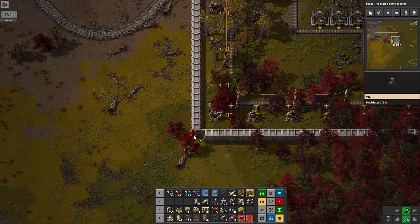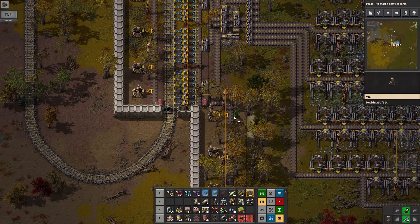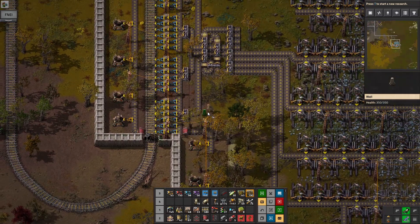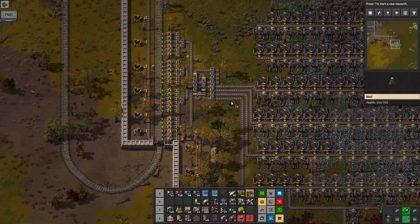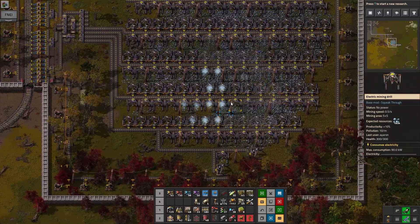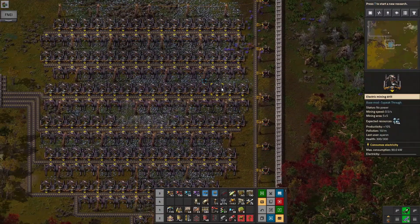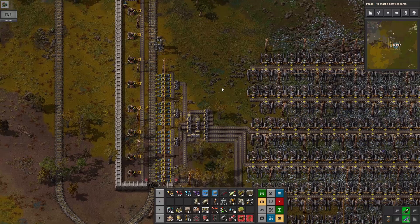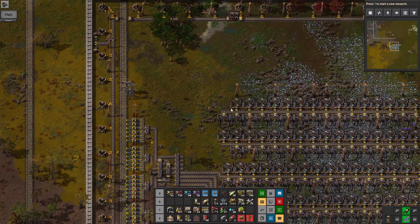There's also a huge stretch of wall that wasn't even finished. It's looking pretty good though — this is fine. Let's complete the actual mining field before we turn this on. It might be good if I could turn on power just to the bullets, but I don't think that's going to happen.